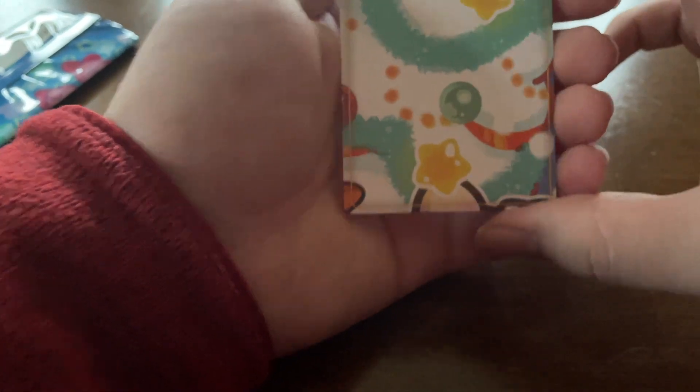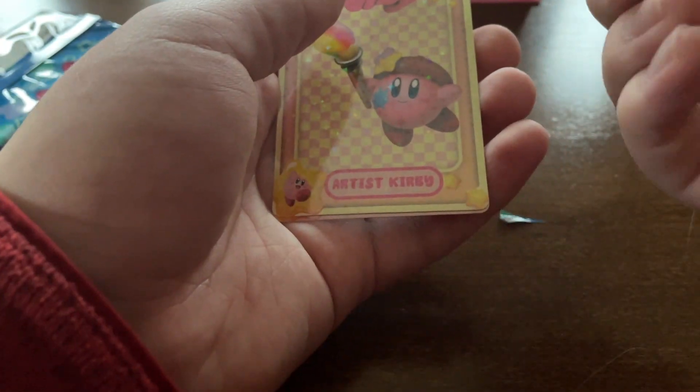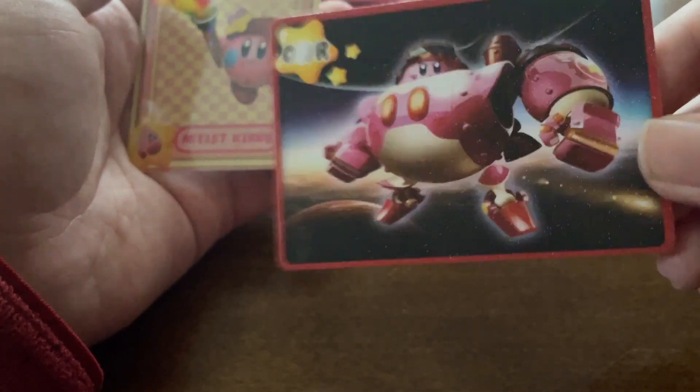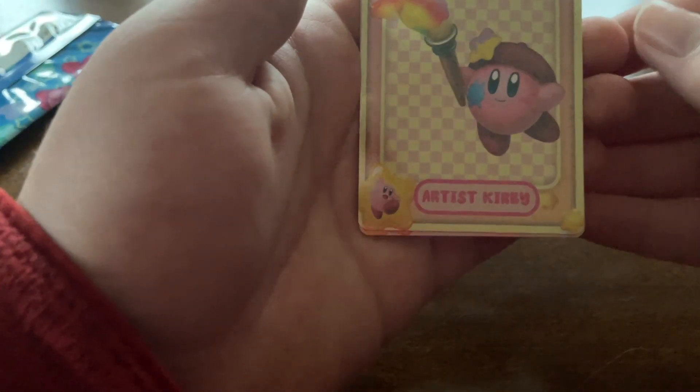Seems to look like a possible Christmas tree. We got a mech Kirby — that's cool. It's a thick stock one, it feels like a Bakugan card — it's very thick, and the front is very texturized. That's cool. That'll be another one to sleeve. We got an artist Kirby and we got spear Kirby behind that.